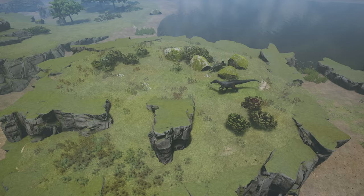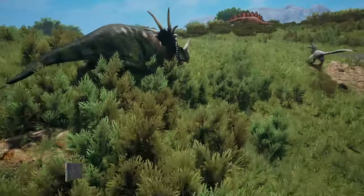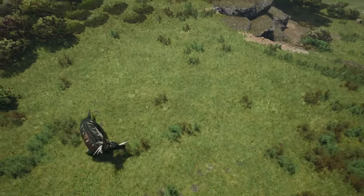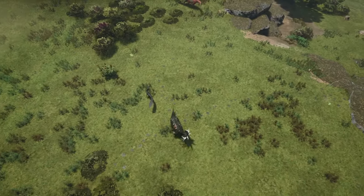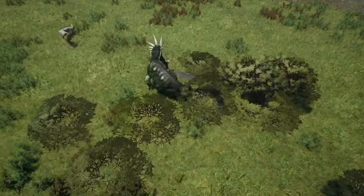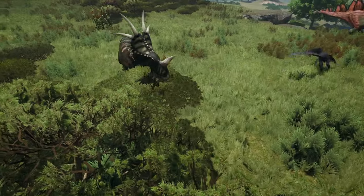Of course, this is not the case with low tiers. While the Sturakosaurus — in my opinion — is a low tier among the herbivores, it still has an edge over the lower tiers of the carnivores in terms of tankiness. This means that, at least on paper, you can safely go head to head against Raptors and come out on top.